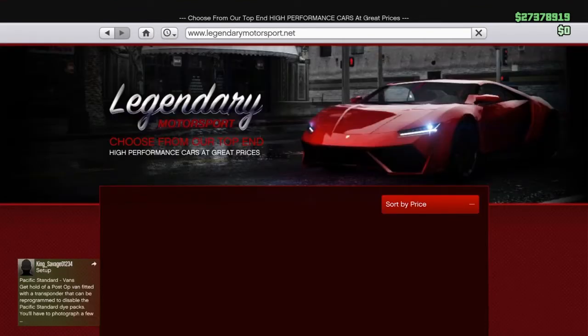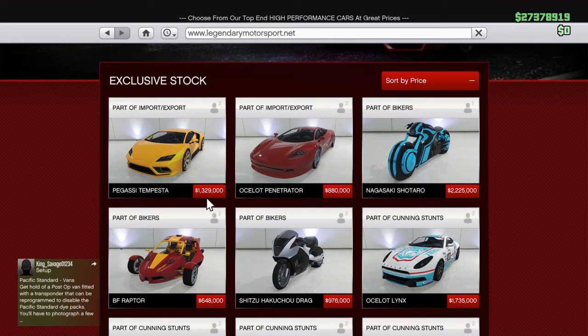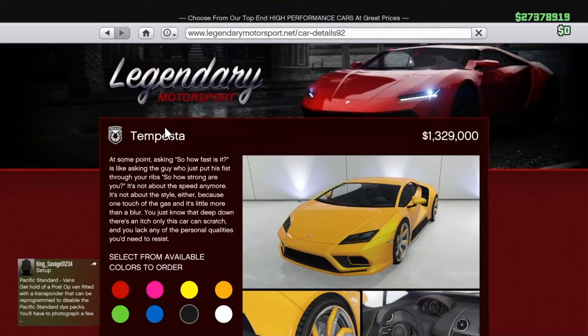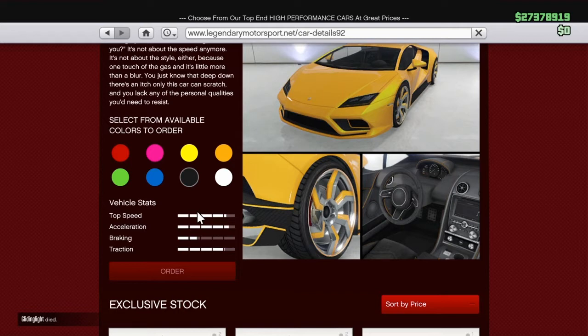So we're going to start off by going to Legendary Motorsports. We got two new cars in here — they're pretty quick. I like the Tempesta the most, in my opinion, and I'm going to be doing a video on how quick it is at the end of this video, so I hope you guys stay tuned. You guys can buy those if you want, they're not too bad. They're like 2 mil with both of them put together. Not upgraded yet, so it's going to cost a little bit more.